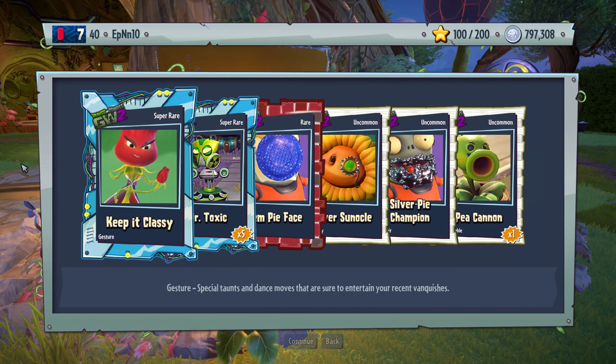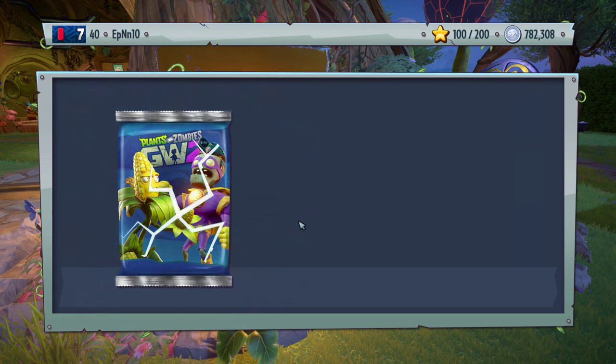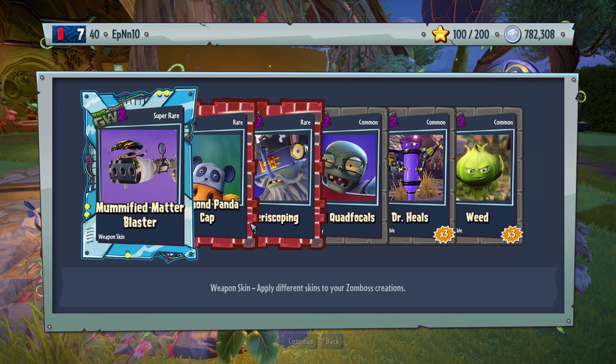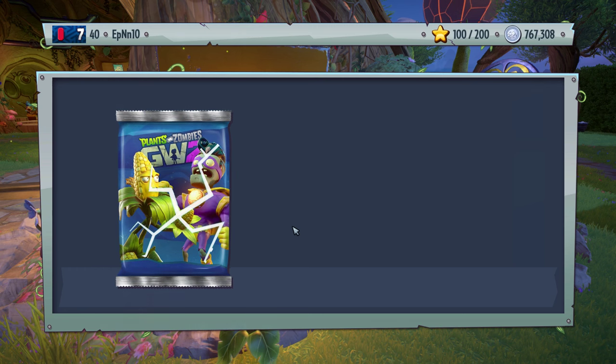Gem — keep it classy. Nice, we got a gesture and a gem face pie. Overall good pack. Mummified Matter Blaster — that's for the archaeologists, I believe. Really fitting. Periscoping. Everything else is meh, but overall okay pack.